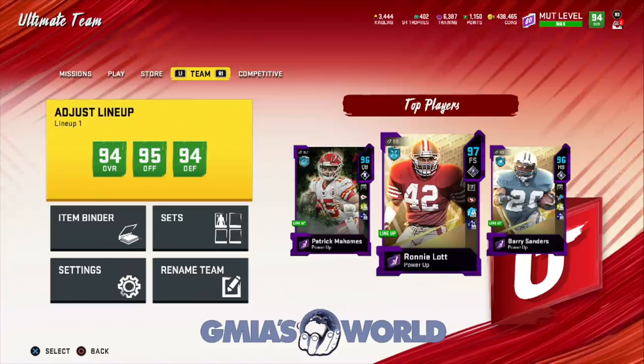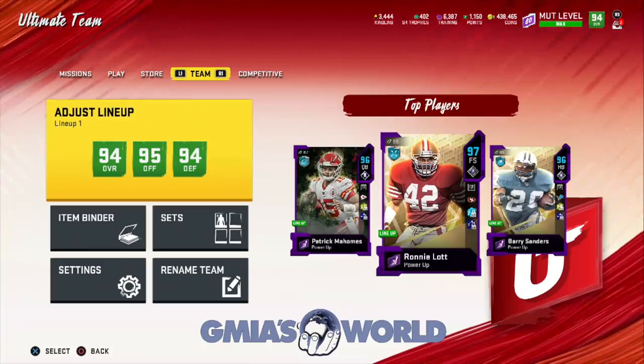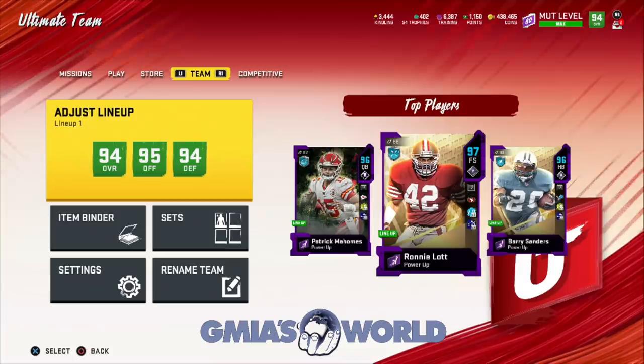What's going on, everybody? Welcome back to G-Myers World. EA Sports has released the Out-of-Position Master and Calvin Johnson, and you've got some Ghost of Madden Present, one of them being Patrick Mahomes, who we already have on the squad.